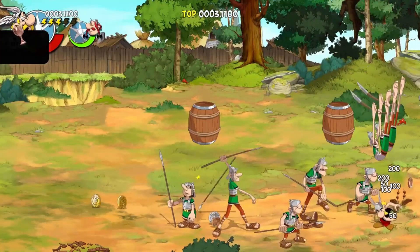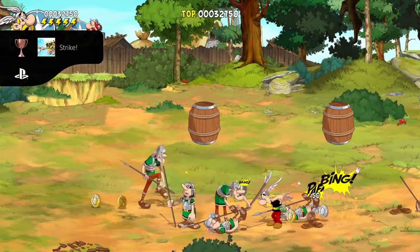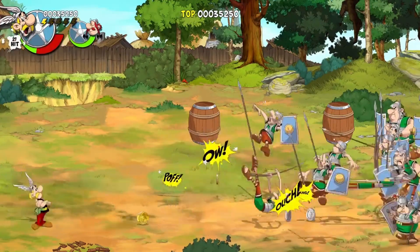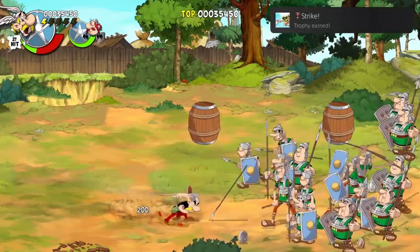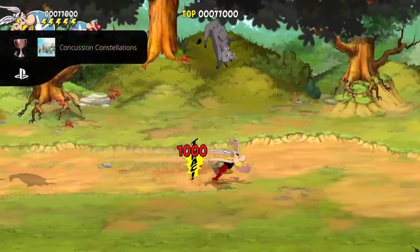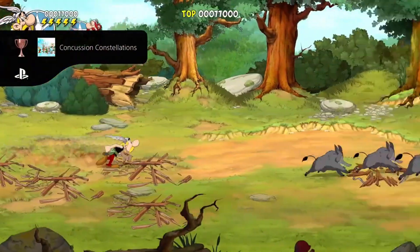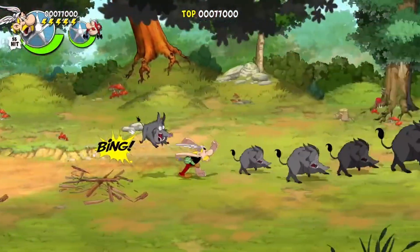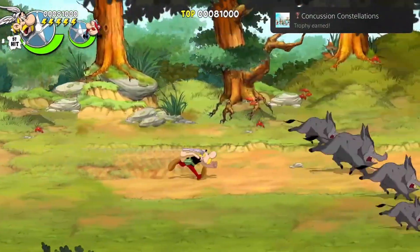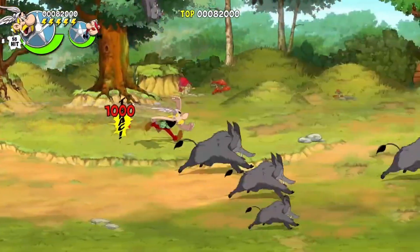Strike — knock down 10 enemies with a single throw. This can be done in the later levels as there will be sections where you are literally swarmed by Romans. Concussion constellation — stun 5 enemies at the same time. To stun an enemy press down and triangle or jump and triangle. This is very useful during boss fights when it comes to crowd control.